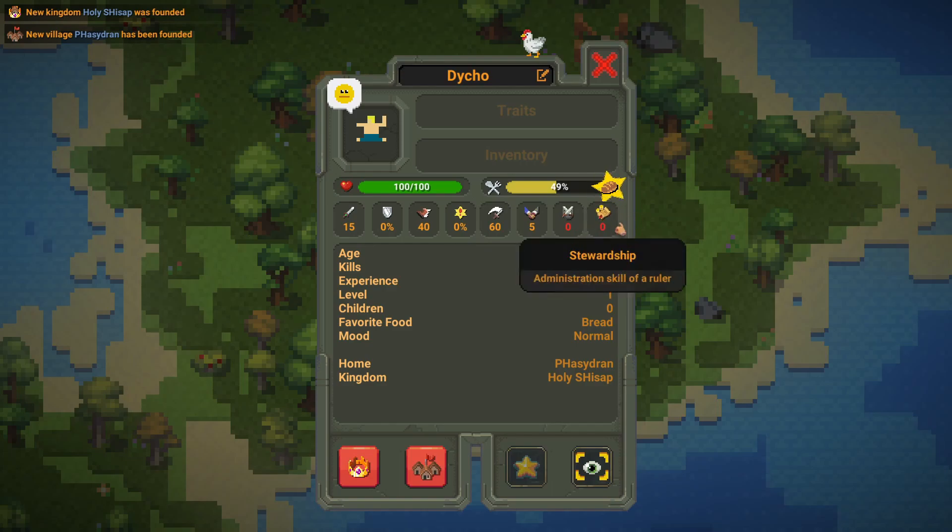Next we have stewardship. It also goes up to 30. The higher the number of stewardship, the more administration skill or building skill a ruler will have.